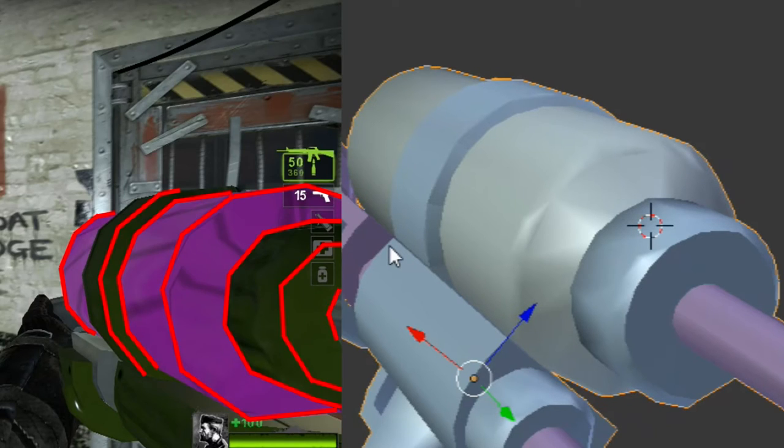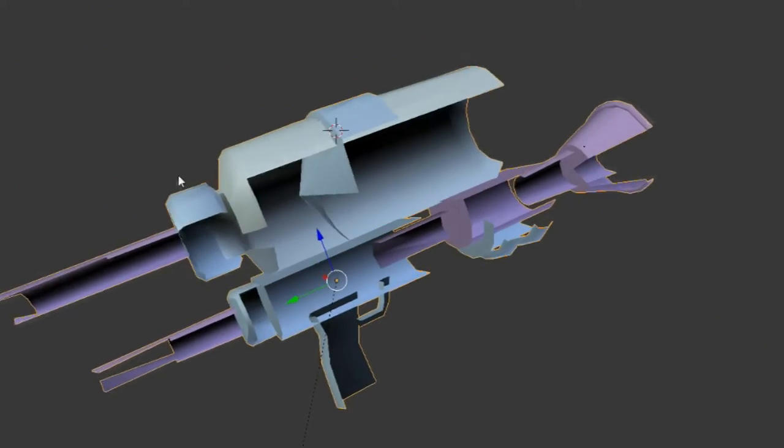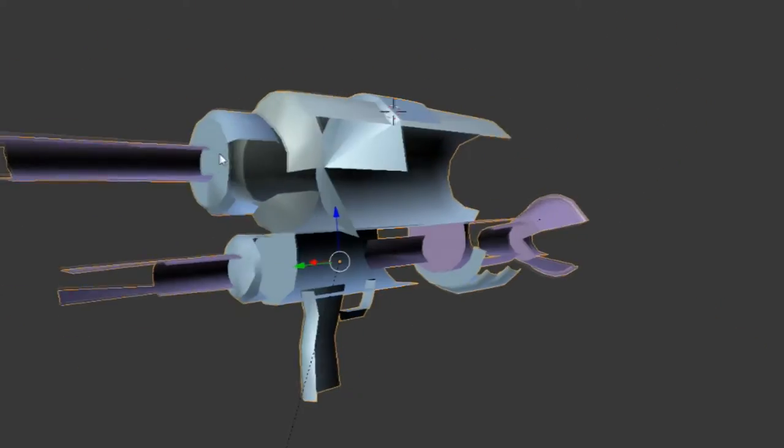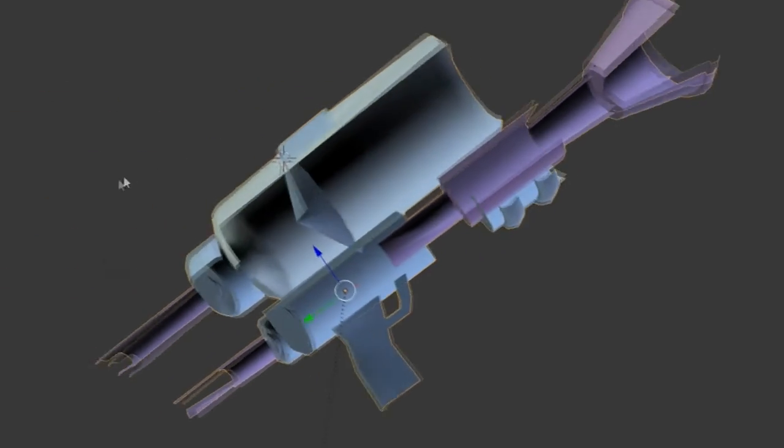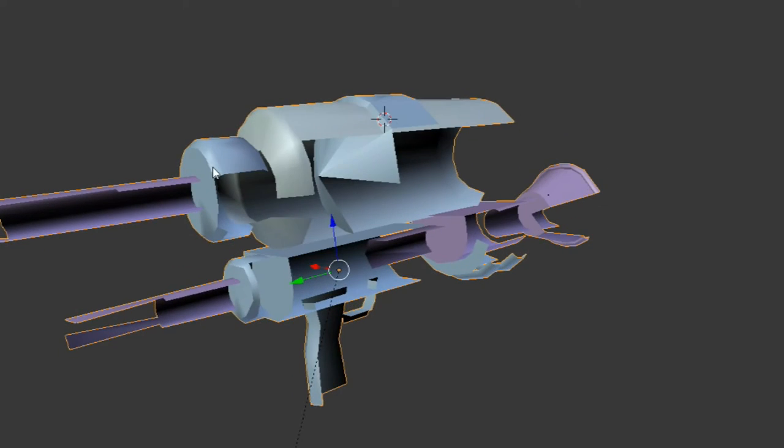Here you can see those sharp edges in the original are no longer there — I made everything a lot smoother. Another thing I did was I removed parts of the gun that aren't visible to the player when they hold it. Why? Because if the player isn't going to see these parts, then why have the game do more work than it needs to and process these parts?